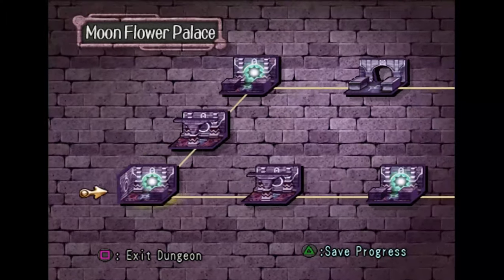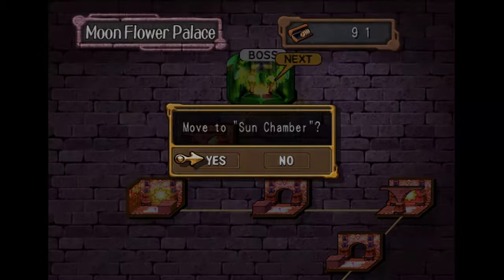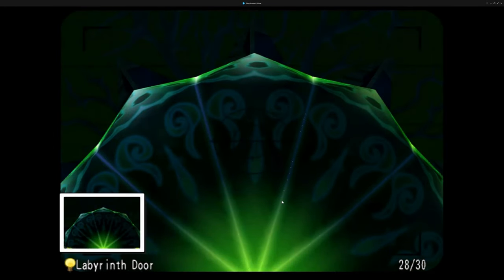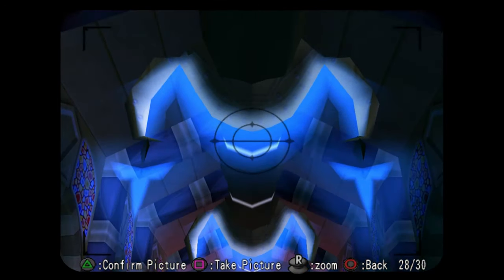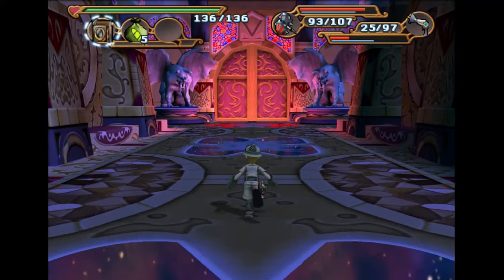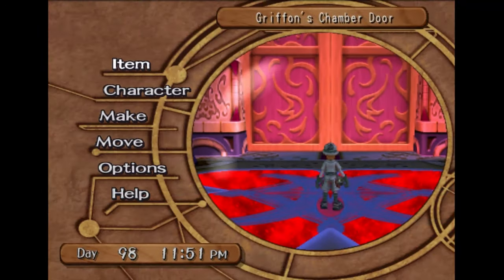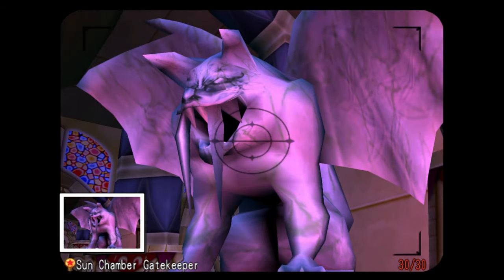Now that we're done there, we are just going to go on over to the Sun Chamber. Turn around and get a picture of this right here — it's the Labyrinth Door. You're also going to want to get a photo of the Flower Chandelier, and you're also going to want to snap a photo of this big door right here, and then just pick up a photo of this guy right here.